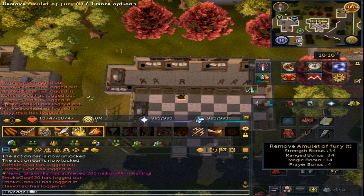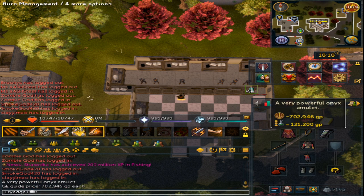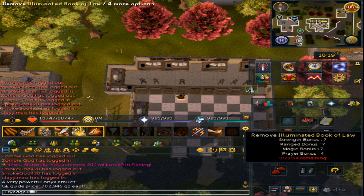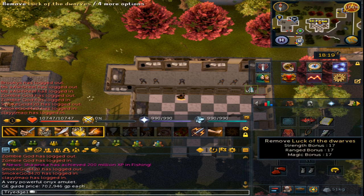If you have a normal Amulet of Fury, I suggest you sell it, because the regular Fury is 1.8 mil while the Amulet of Fury (t) is only 700k. Lastly, you will also need a Book of Law purely for its stats, and a Luck of the Dwarves.